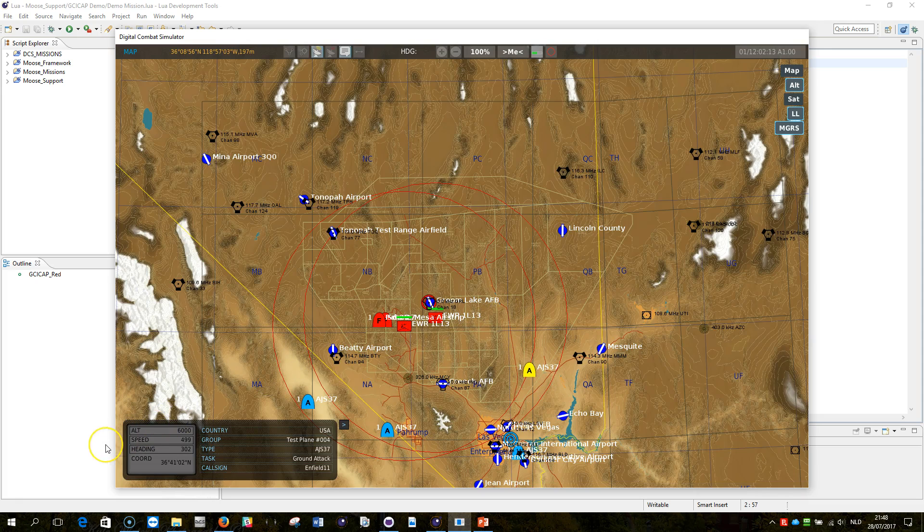Now what I'm going to do is create a border zone around the test range, so that a GCI will only be spawned when blue planes arrive within the border zone. If they are outside of the border zone, no GCI or intercept will be spawned from red at all.